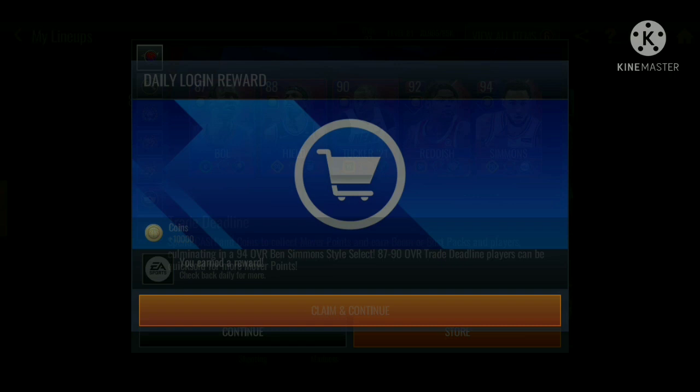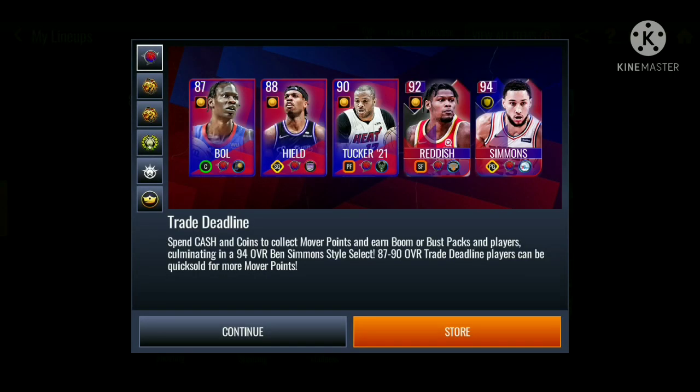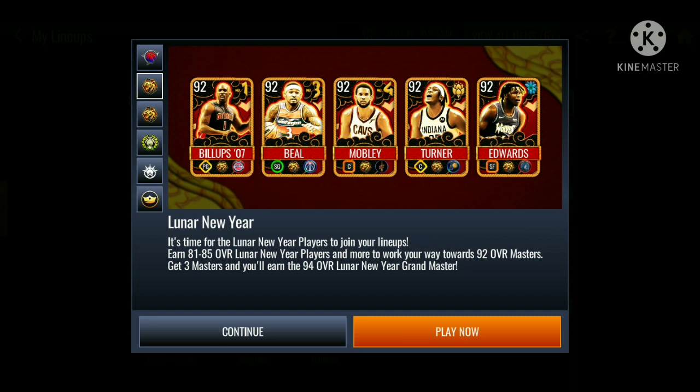We just ended up getting the refresh for the new content and the events. We got the trade deadline side promo — we got 87 Bowl, 88 Buddy Healed, 90 overall Tucker, 92 overall Cam Reddish, and 94 Ben Simmons. Check out the new content we ended up getting. We also got the lunar new year promo.